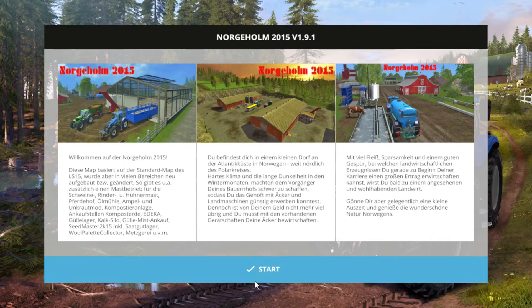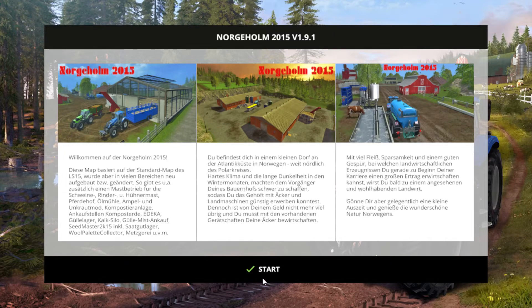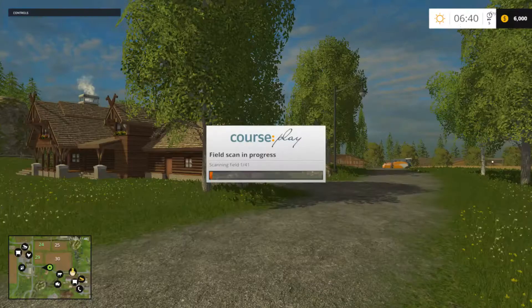I do like playing things my kids enjoy, because that way we can play them together. One of the things they like right now is Farming Simulator. This is the Norgeholm version 1.91 map that I'm starting up. So let's play.